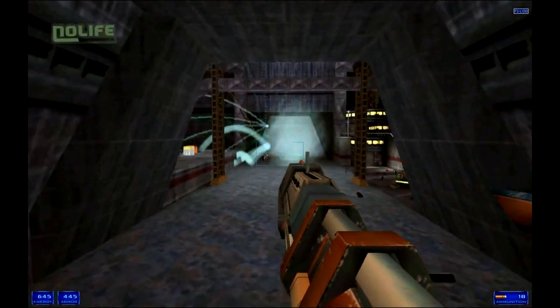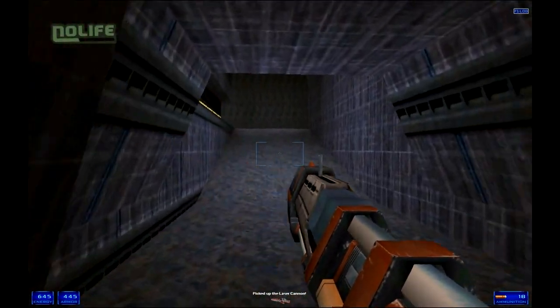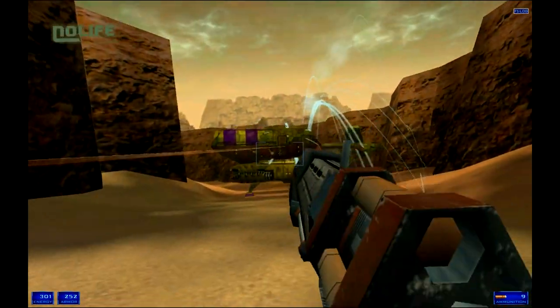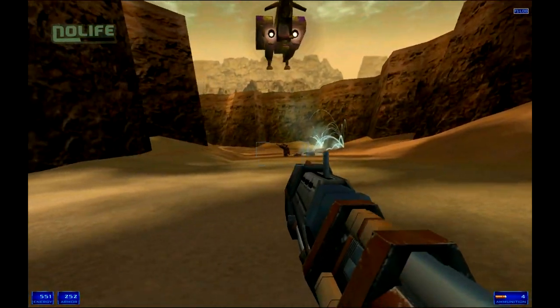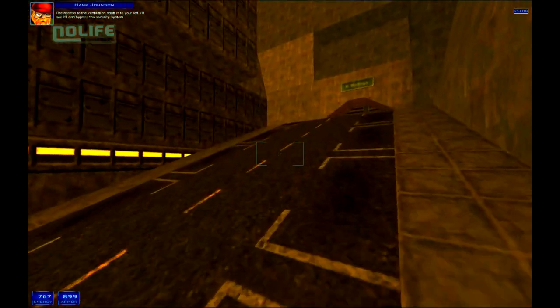L'histoire de Shogo, très développée pour un FPS de l'époque, est l'un des points forts du jeu, et peut déboucher sur deux fins différentes selon les choix du joueur. En termes de gameplay, Shogo propose des phases à pied, mais surtout des phases en mecha. Les deux se jouent comme un FPS classique, et pas comme une simulation façon MechWarrior. Les mecha ont toutefois la possibilité de se transformer en véhicule, lorsque le joueur veut se déplacer plus rapidement dans les décors.